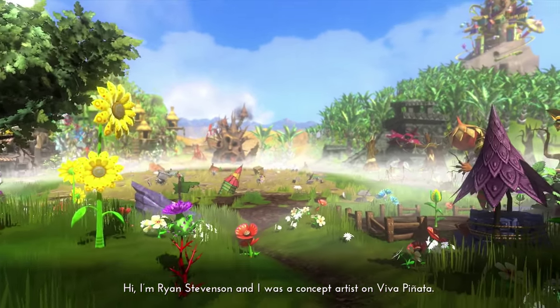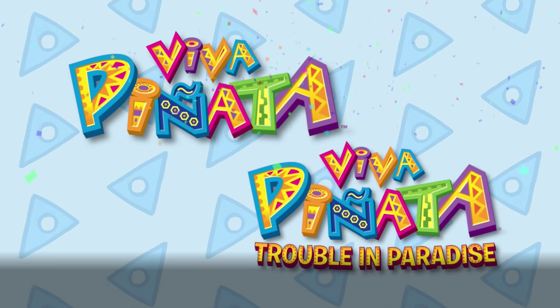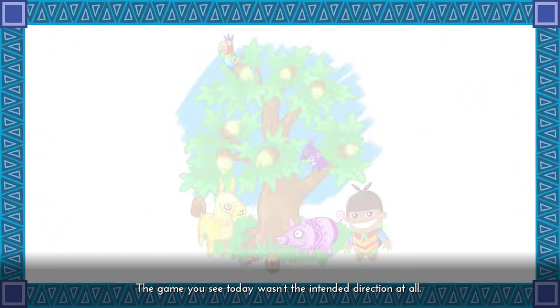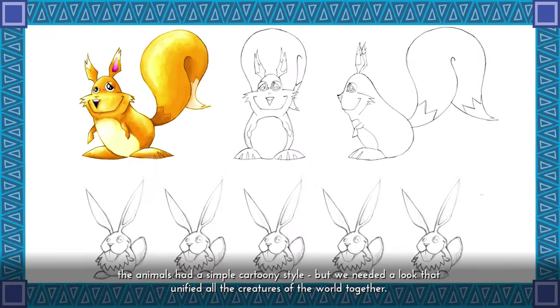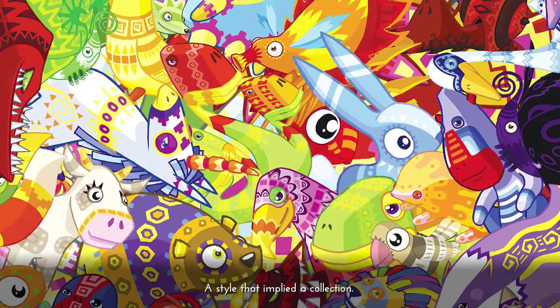Hi, I'm Ryan Stevenson and I was a concept artist on Viva Piñata. The game you see today wasn't the intended direction at all. Originally called My Garden and for the Pocket PC, the animals had a simple cartoony style. But we needed a look that unified all the creatures of the world together — a style that implied a collection.